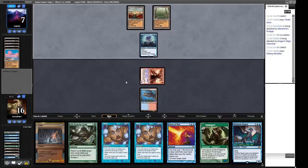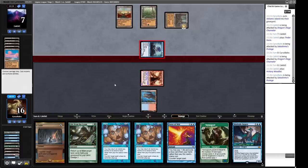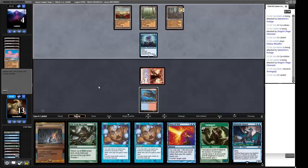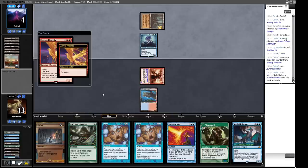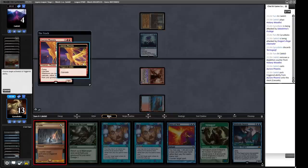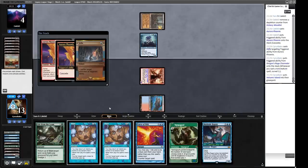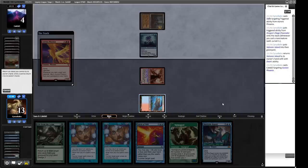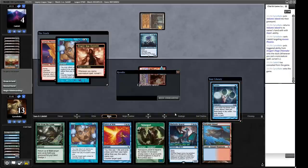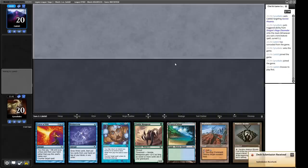We have one more Wasteland in our deck. Opponent — what's the dealio? An Aurora Phoenix. We'll Stifle this trigger, put something into our graveyard — not the colour we're looking for. So we'll Stifle the Cascade trigger and then Daze the Phoenix. Our opponent scoops into that. So the Wasteland plan: pretty effective. We didn't get the Loam Lock but it would have been excellent. We still managed a win. All right, we have the green for the Loam Lock, a threat, and double counterspells — this seems acceptable.